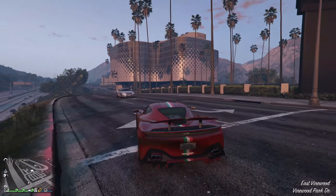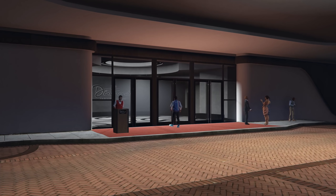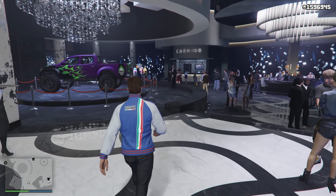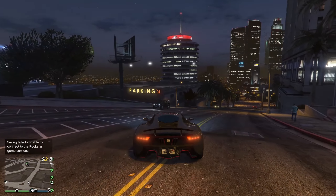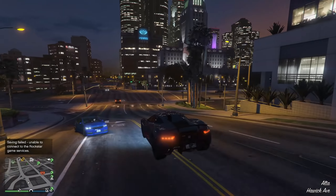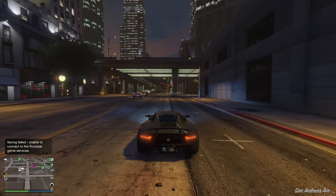Speaking of vault contents, a lot of you have been asking about the percentage chance for each loot type. Insider TezFunds2 confirms: cash has a 44.4% chance, artwork has a 33.3% chance, and gold has a 22.2% chance. That adds up to 99.9%, which Rockstar likely did on purpose since it's close enough to 100%. I'm almost confident that when diamonds are eventually added, they'll have more than a 0.01% chance, and those existing percentages for cash, artwork, and gold will be adjusted down a little — with diamonds being the rarest.